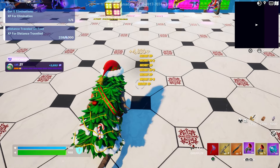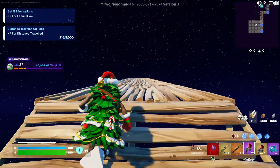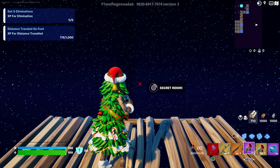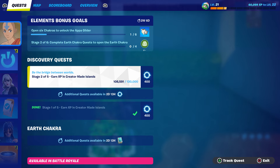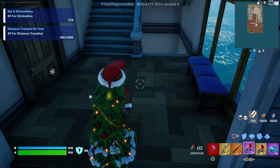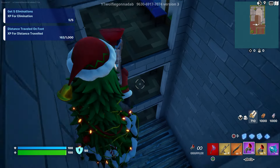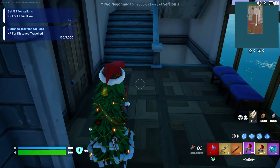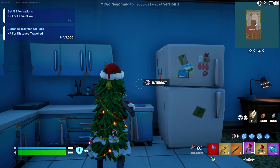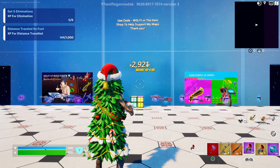Go back to the same location we were just at. We're going back to the hotel. We've already got over a hundred thousand XP and we're about to complete another stage. Go to the fifth floor — use a grappler if you have one. Open the door, turn right, and there should be an interact button right next to the refrigerator. Interact with it and it will give you even more XP.